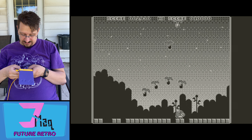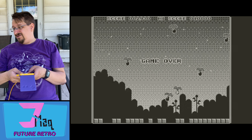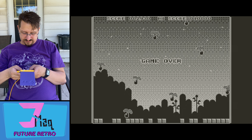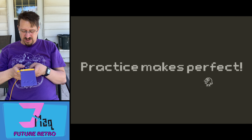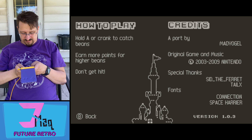I'm just a little trapped here. Oh no, I'm very trapped. I didn't even see that one fall. I've lost so early. So, hold A or crank to catch beans — more points for higher beans. Don't get hit.